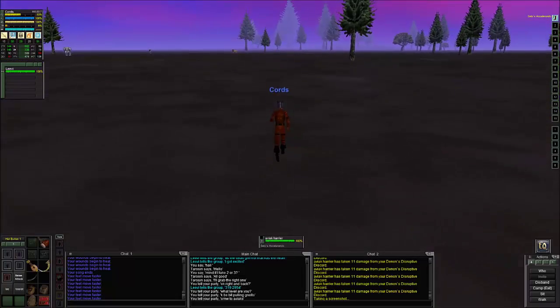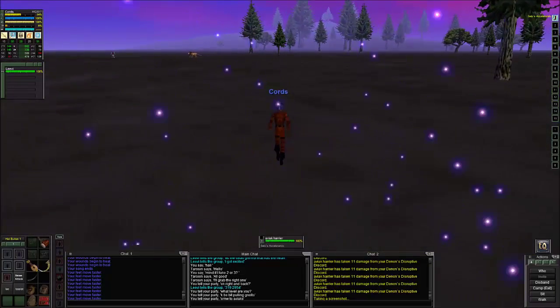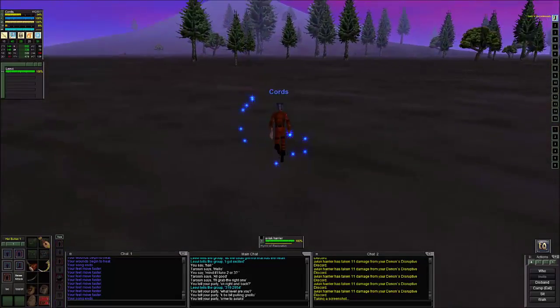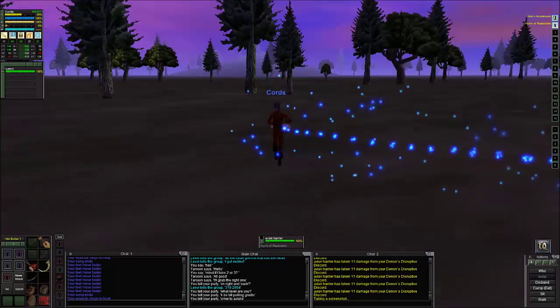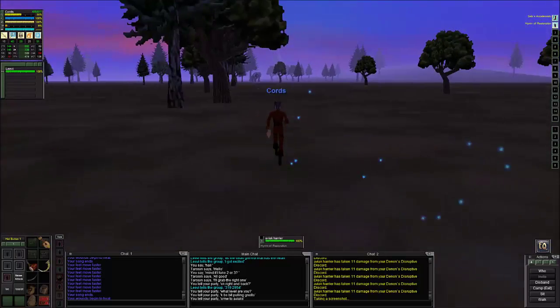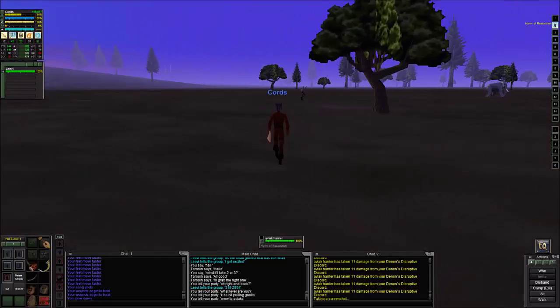What I did is I went out and pulled mobs, and once I do that I go ahead and auto-run and press Q so that I can start strafing. Then what you need to do is press the right mouse button and start moving.